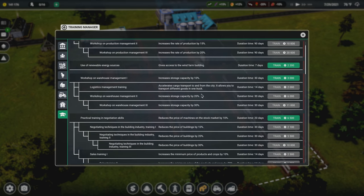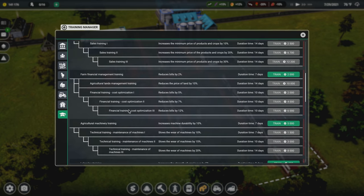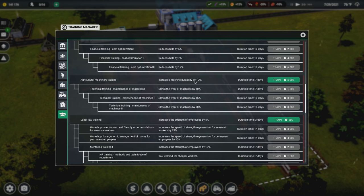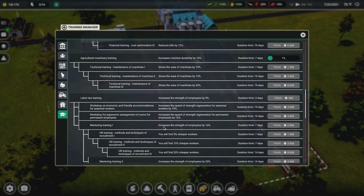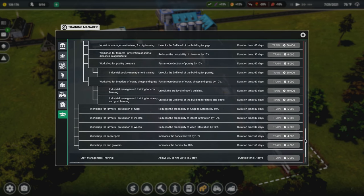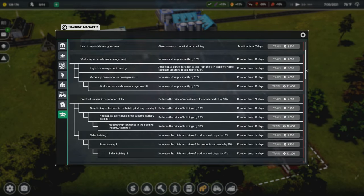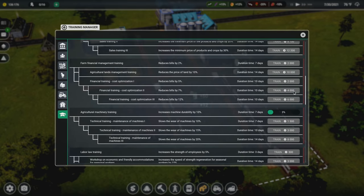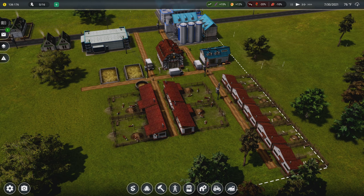We can also train our people in other types of skills. The agricultural machinery training will increase durability for our agriculture machines - I like this, I'm going to go ahead and train that now because we're going to get started working with agricultural machinery. We can also increase employee strength and lots of other stuff. I consider this more like an investment - what do we want to invest our money in at this time? It takes quite a long time to do each of these things.